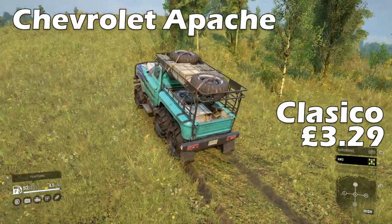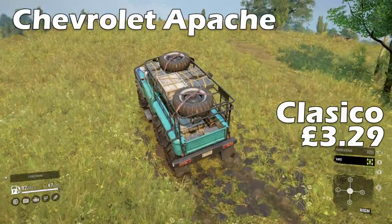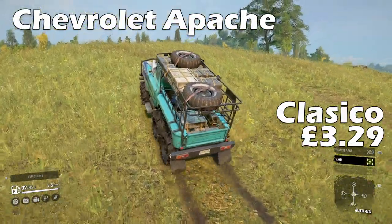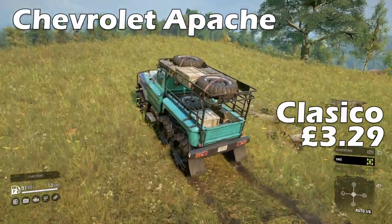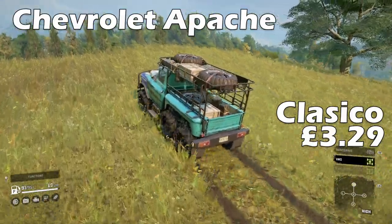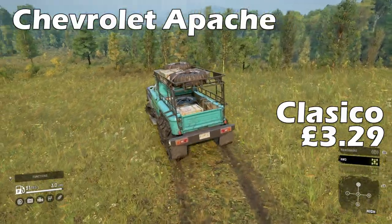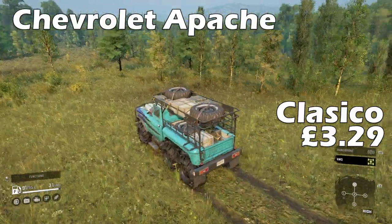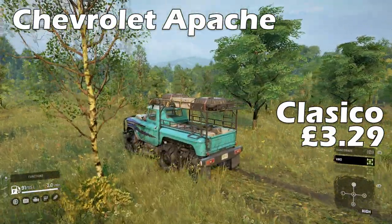On to the Chevrolet Apache from the Classico Pack. This 6-wheel-drive beast looks fairly odd to me. However, it is powerful and it can carry a lot of spare parts, spare fuel and spare tyres, rocking that mobile repair garage in a similar vein to the Ford F750 and the Resvani Hercules. Diff lock is always on but the all-wheel drive is on a toggle, so that will cost you more fuel to use.